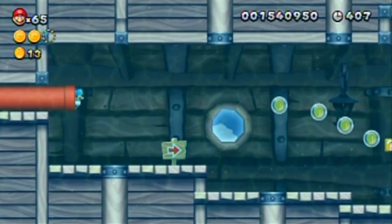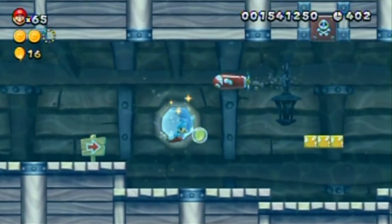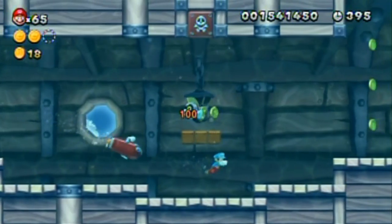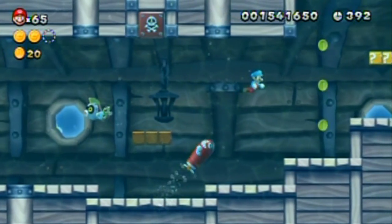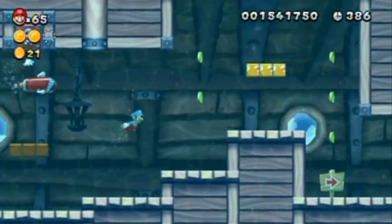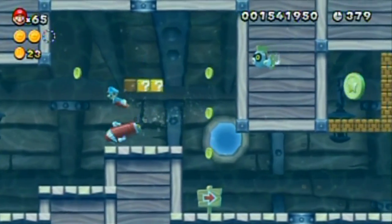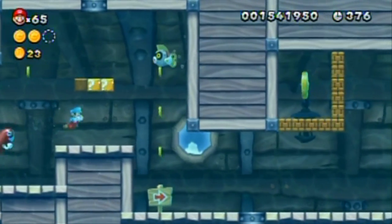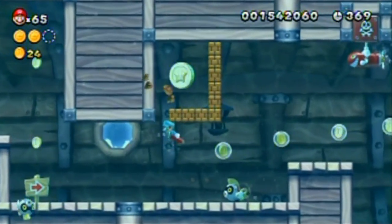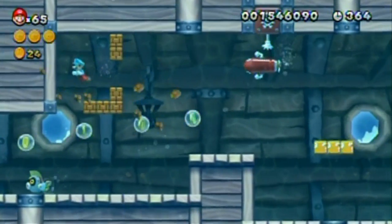Am I going inside the ship now? Oh, I am. I guess I'm swimming in soda now. Red Torpedo Teds — are you any different? Oh my god, you are! You actually constantly aim for me. And you explode! That could be a problem. You only turn around to aim towards me at certain spots — maybe at the edge of the screen. I should not lose my power here because I need to get in here. I could just use those, I suppose.